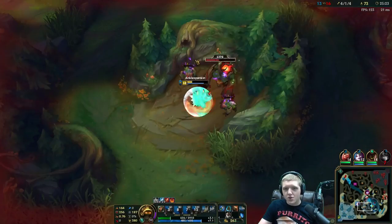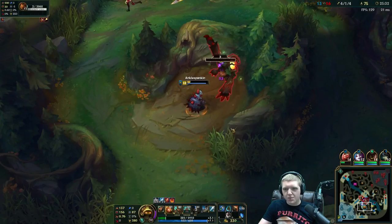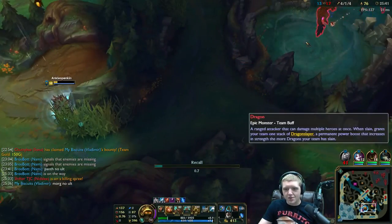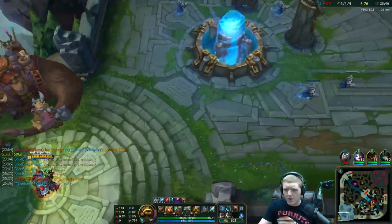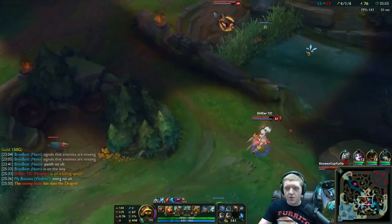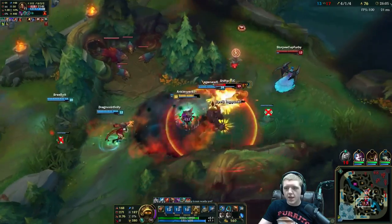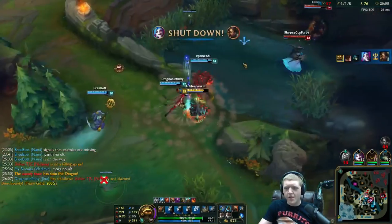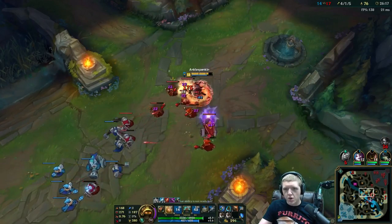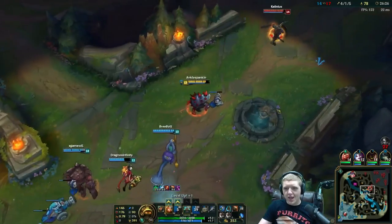Just grabbing that ward — I actually can't do much about it unfortunately. We do have much more of a team-fighting team. I can't let them push towards me or my red right now. Going to grab this — should I save my smite for a potential steal? I think I should. Vladimir dead again — definitely not getting a potential steal now. Just going to go back, grab another Cloth Armor because we need two: one for the Chain Vest and one for the Thornmail.